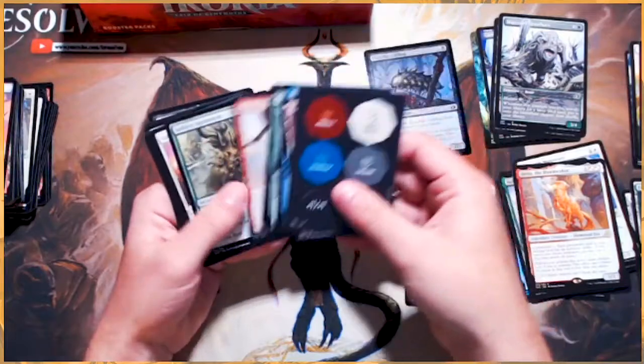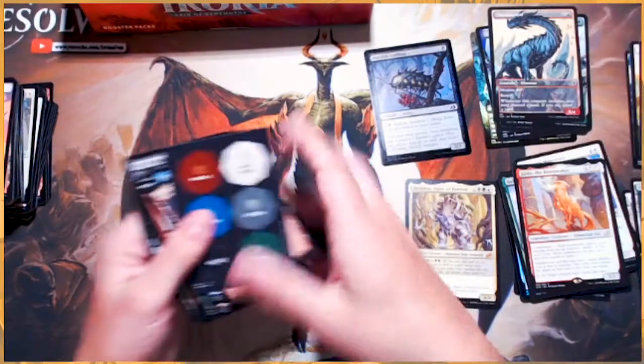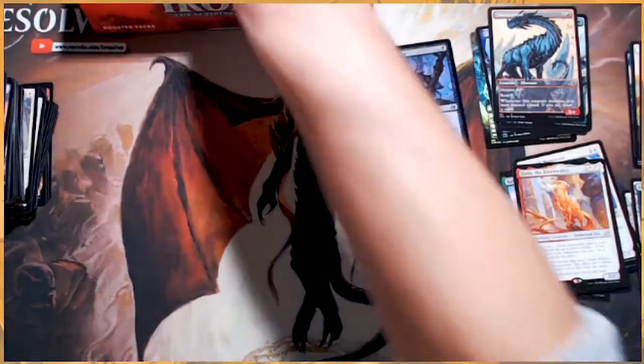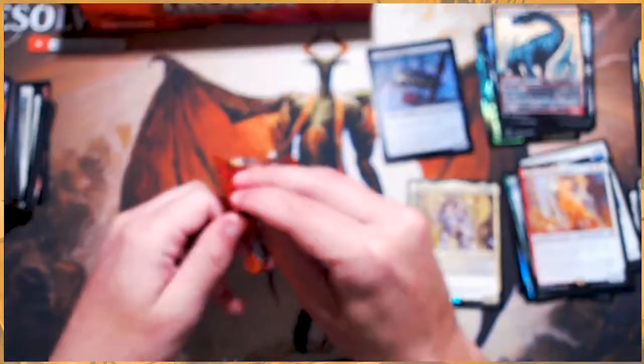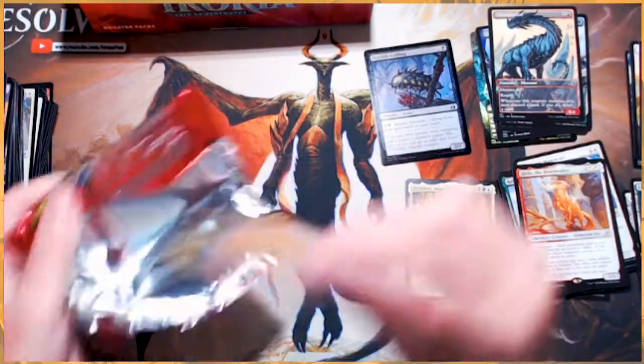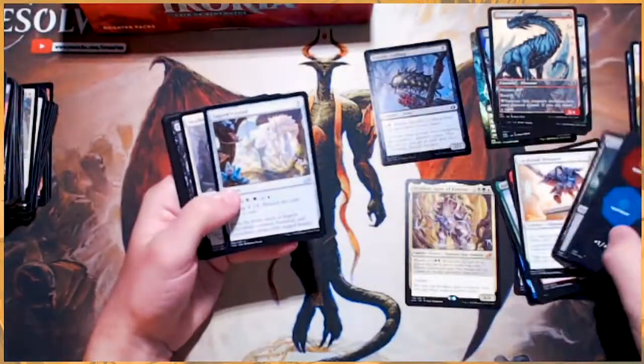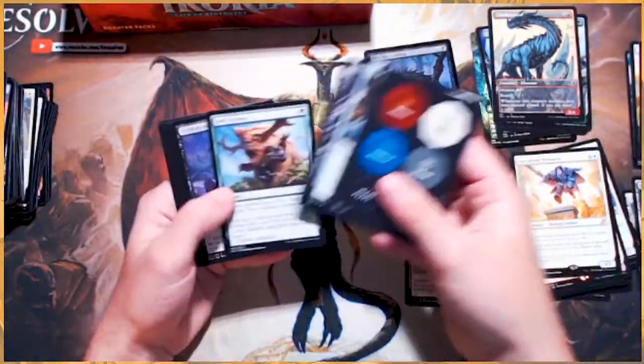We've gotten some new decks out of it as well — things like Mutate, things like Cyclers. An alternate art Cloud Piercer — very nice. It's cool to see new stuff hitting the standard environment, but also a new form of old decks hitting the standard environment. That's what I've really enjoyed seeing the most.